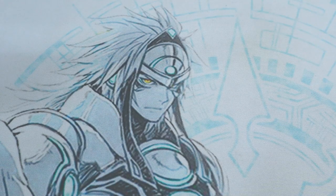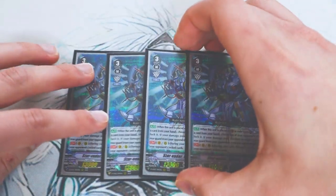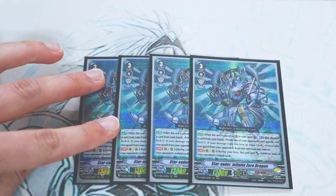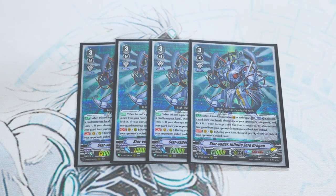The next card is updated from Clan Collection — Star Vader, Infinite Zero Dragon. This used to be the break ride card back in the limit break days, so it's cool that we now have the whole combo of Infinite Zero onto Chaos Breaker again. Infinite Zero's skill is when it's placed on the vanguard or rode upon like a break ride: counter blast one, discard a card, choose one of your opponent's rear guards and lock it. If your damage zone has four or more cards, you choose one card in the front and back instead. It's cool that it's not just forced onto the back row.